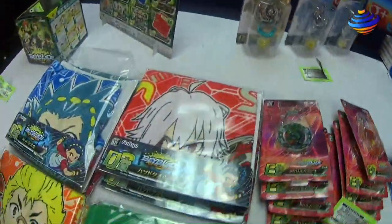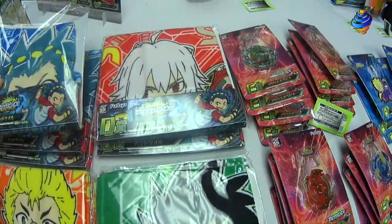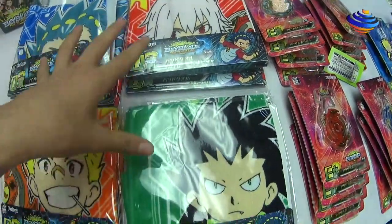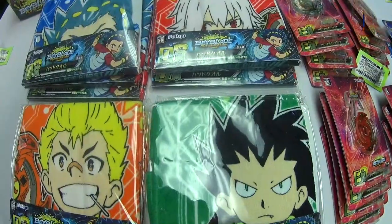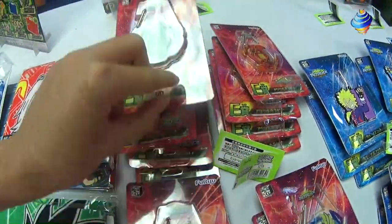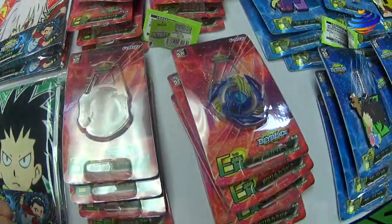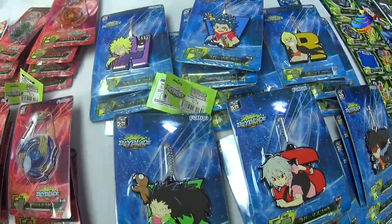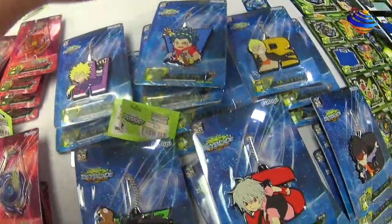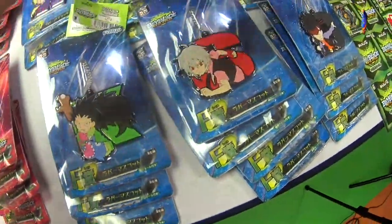Moving on to prize D — you get one of these little cool towels. Already opened one; it's pretty nice to clean your hands or face. There are four variations of it. Moving on to prize E — you can see these little carabiner clip things for Kirbyus, Ragnarok, Spriggan, and Valkyrie. Lastly, prize F has little keychain things for each bay: Wyvern, Valkyrie, Ragnarok, Kirbyus, Spriggan, and Deathsizer. Pretty nice prizes.